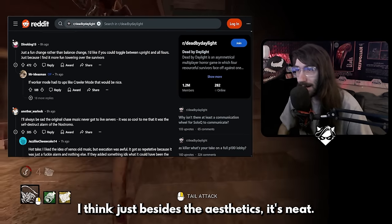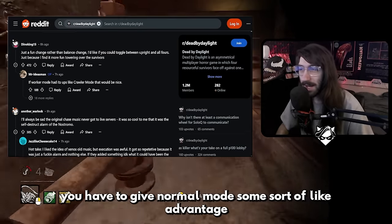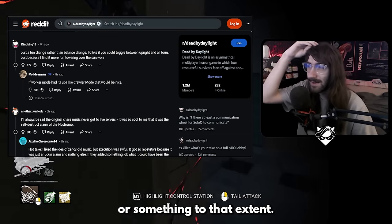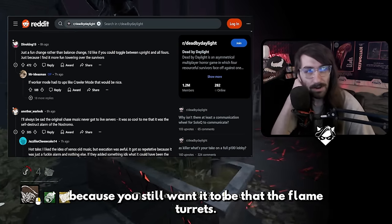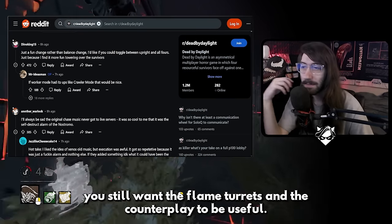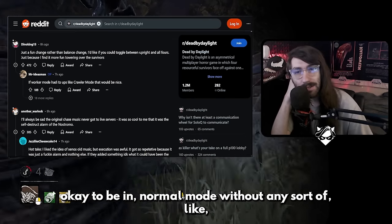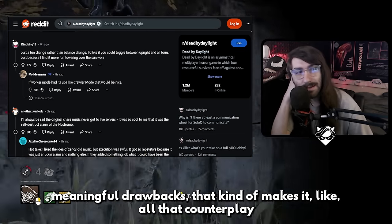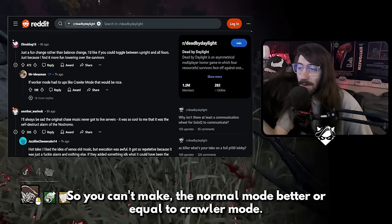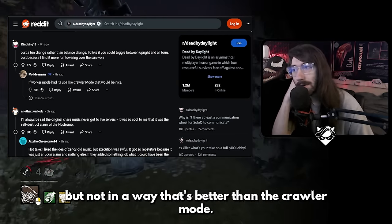This one I don't quite understand. Besides the aesthetics being neat, the ability to toggle between crawler mode and normal mode — you have to give normal mode some sort of advantage. I'm not sure what you can do with that, because you still want the flame turrets and the counterplay to remain useful. If you just make it okay to be in normal mode without any meaningful drawback, that makes all the counterplay survivors put in kind of useless.